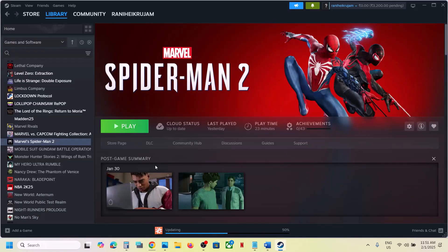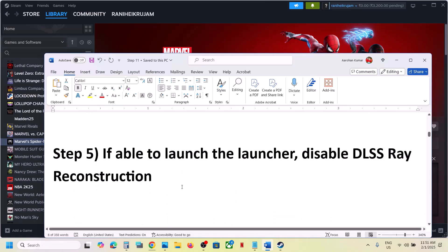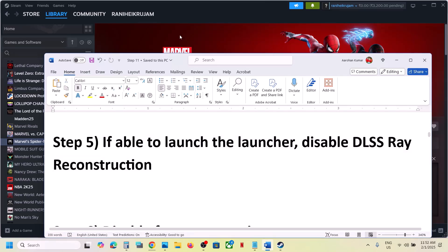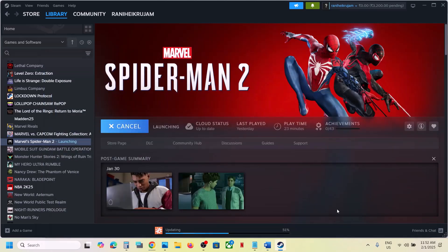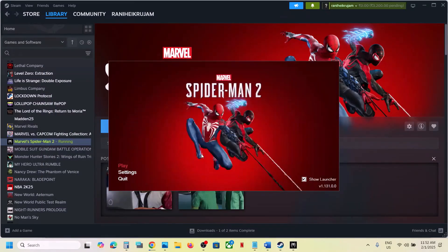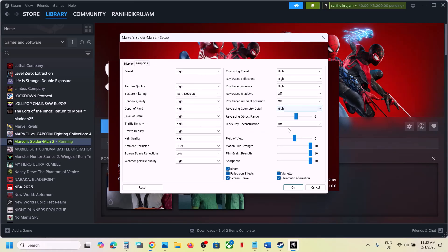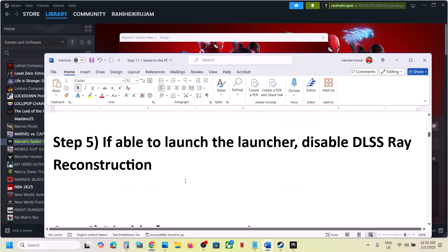The next step is: if you are able to launch the launcher, disable DLSS Ray Reconstruction. Launch the game launcher, go to Settings, then Graphics. You will see DLSS Ray Reconstruction — if this is on, turn it off and then check.